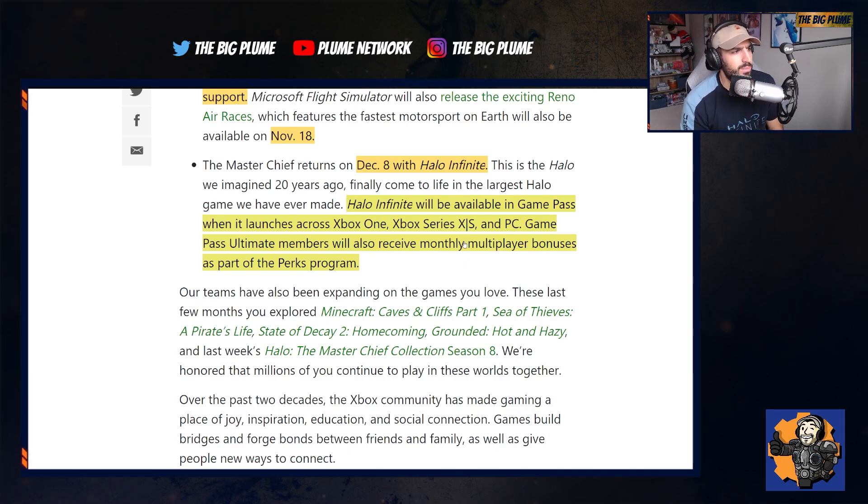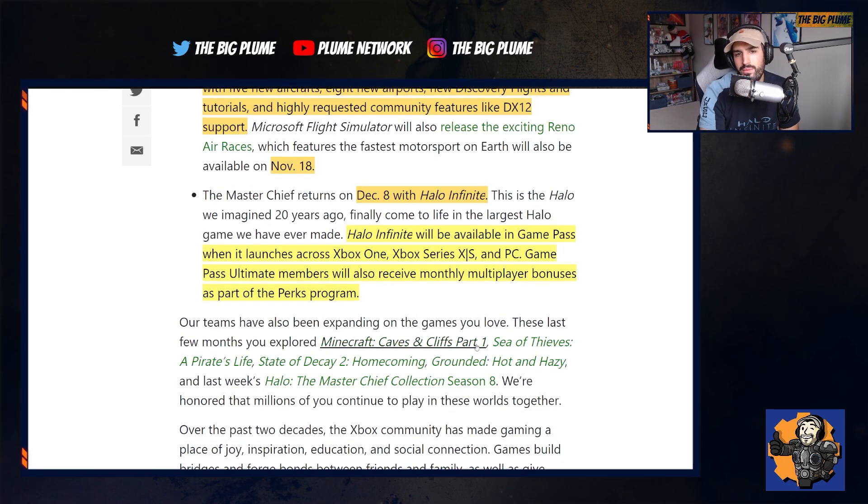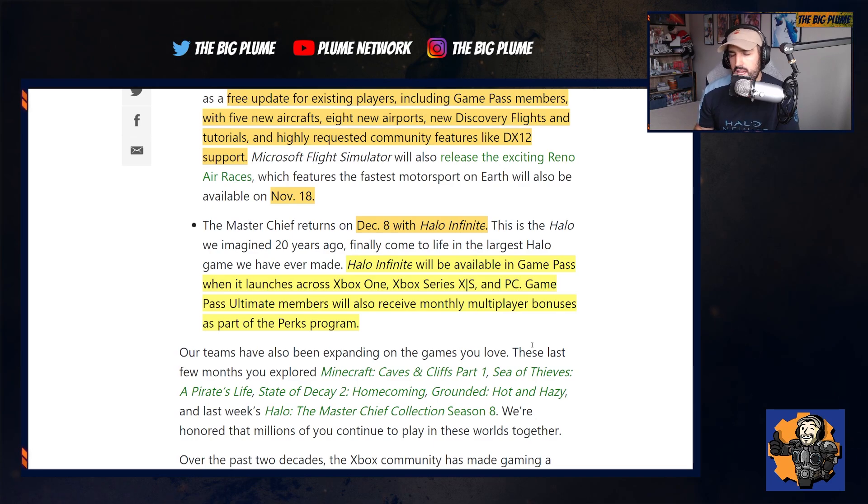This was mentioned in the Xbox Wire article going over what's coming up leading to the 20th anniversary of Xbox. They stated that Halo Infinite will be available on Game Pass when it launches across Xbox One, Series X, S, and PC, and that Game Pass Ultimate members will receive monthly multiplayer bonuses as part of the perks program. We don't know exactly what that means yet — whether it's cosmetic skins or maybe an XP boost. But it's a great idea given the free-to-play multiplayer, and some people will probably sign up to Xbox Game Pass Ultimate just to get those additional perks, like exclusive skins tied to the service.